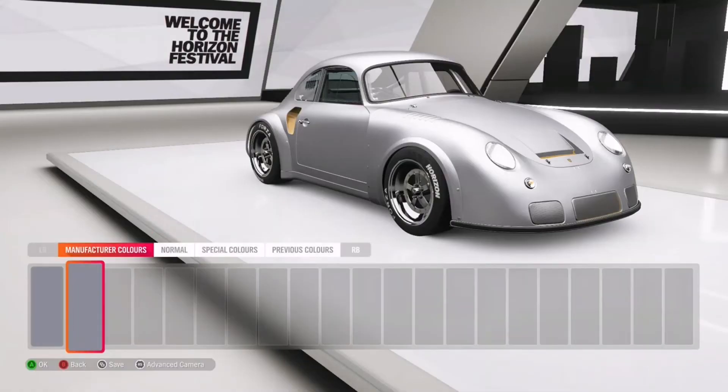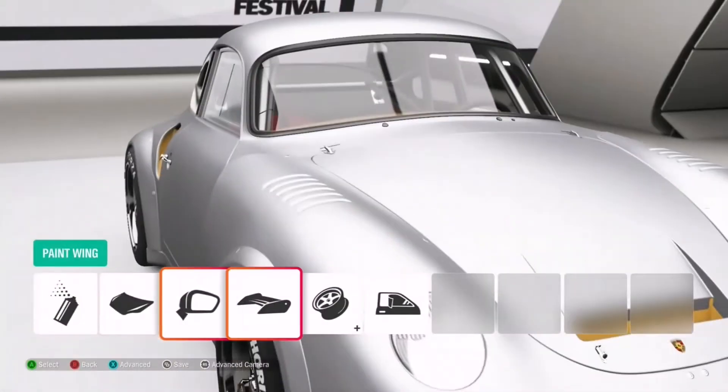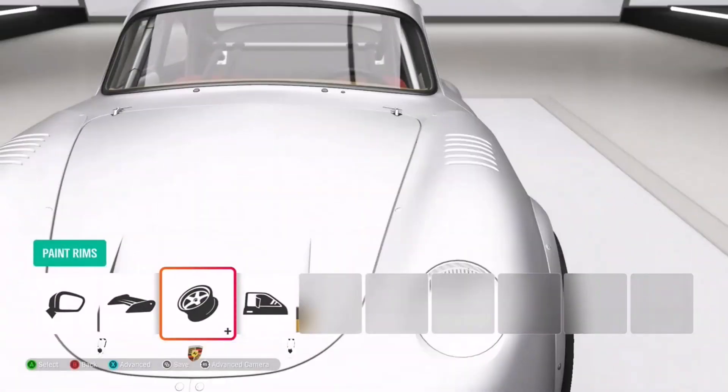I also forgot to show the paint options here. There's one colour and no additional advanced painting options unless it's the wheels. Thanks for watching, goodbye.